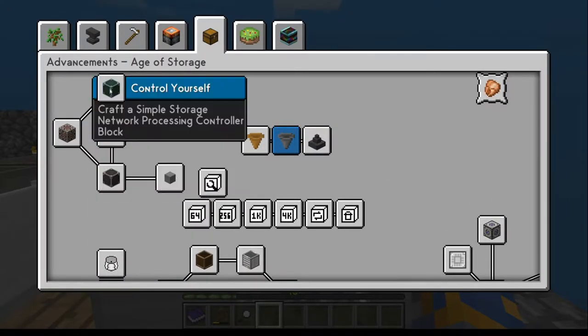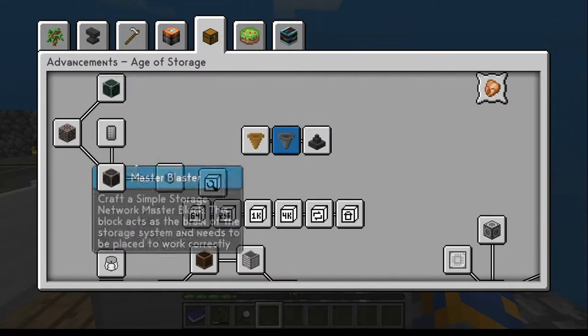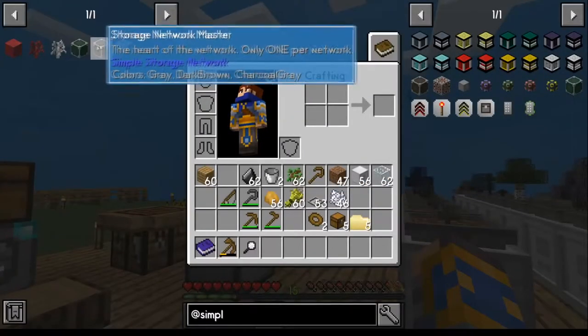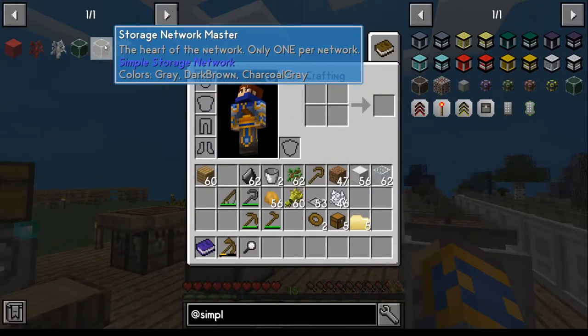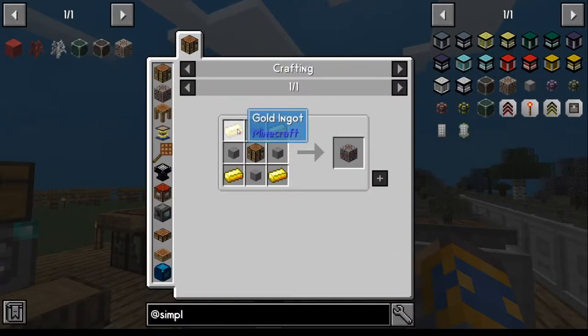We're going to deal with this simple storage network right here. This is just way easier to deal with all this stuff. To do that, we're going to need three things: the request table, the network master, and the controller. We can actually make every bit of this stuff so far.